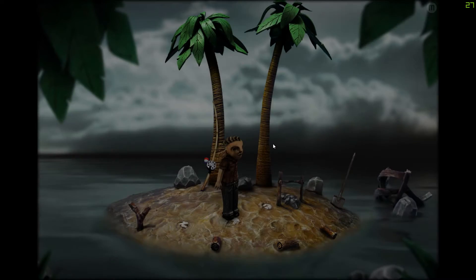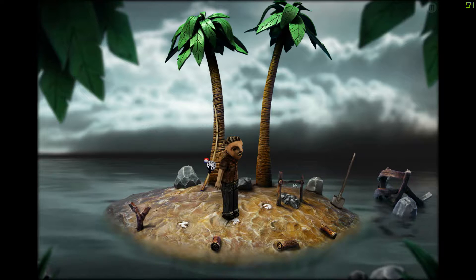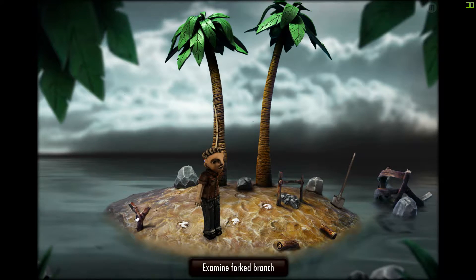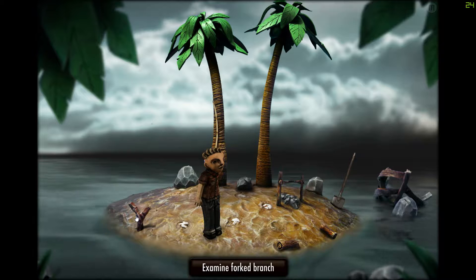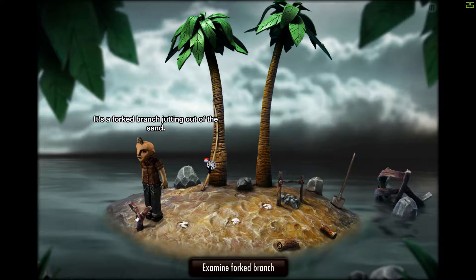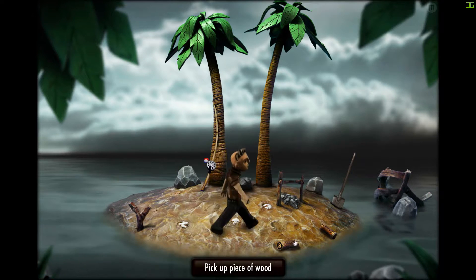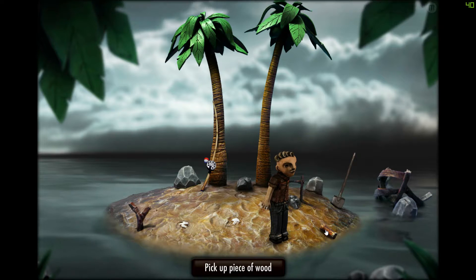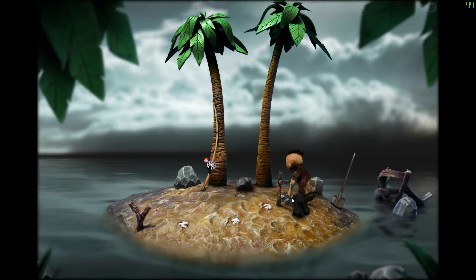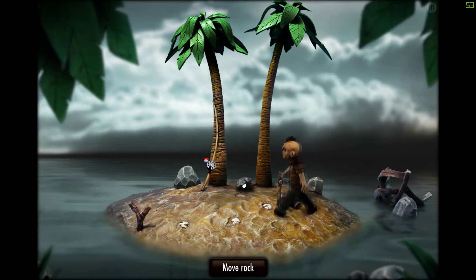We're on an island. I actually remember this from the demo, I don't remember what I did but I remember seeing this. Let's pick up a piece of wood. There's a fort branch jutting out of the sand. We have more wood — I'm assuming we have to make a fire. We've also got a shovel and a rock.